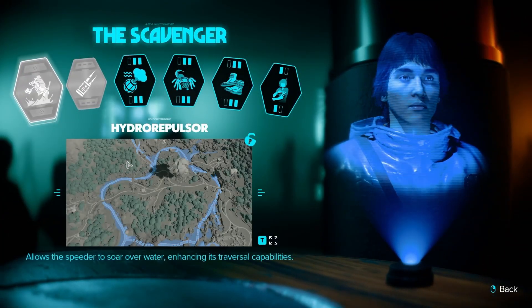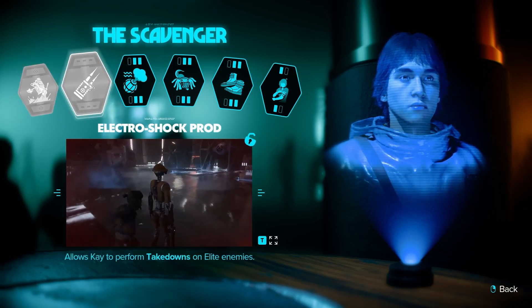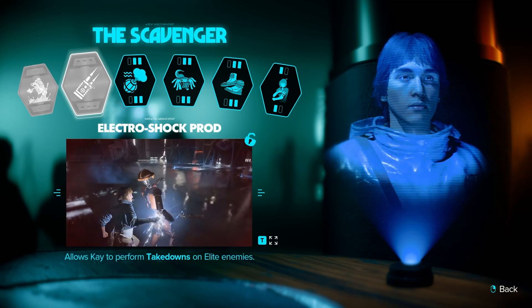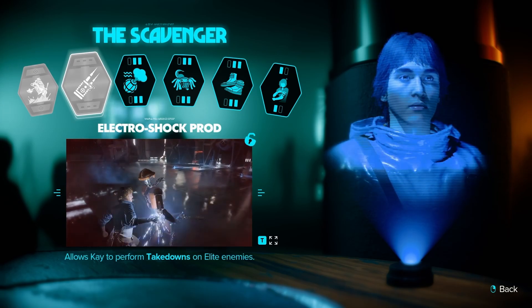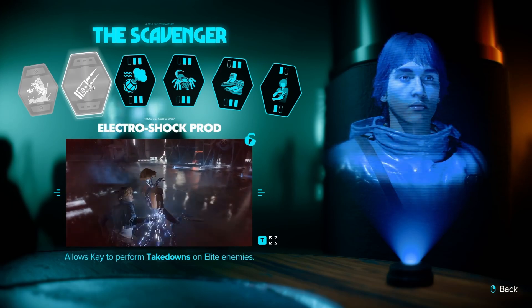When it comes to abilities, one thing you really want to get especially for late game is the electro shock prod. This is the only way to take down elite enemies as well as do stealth takedowns on droids. You can use your blaster to take down droids, but the electro shock prod is what makes stealth a lot easier in late game.